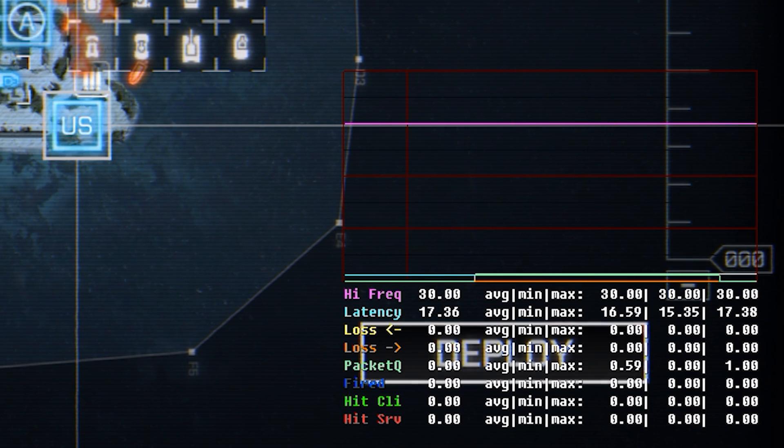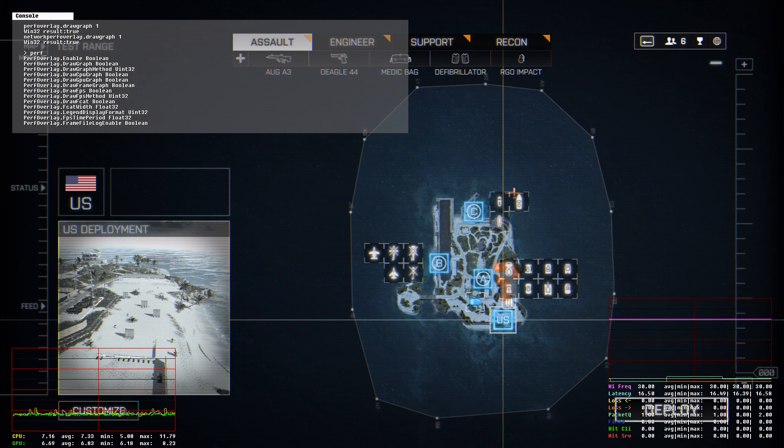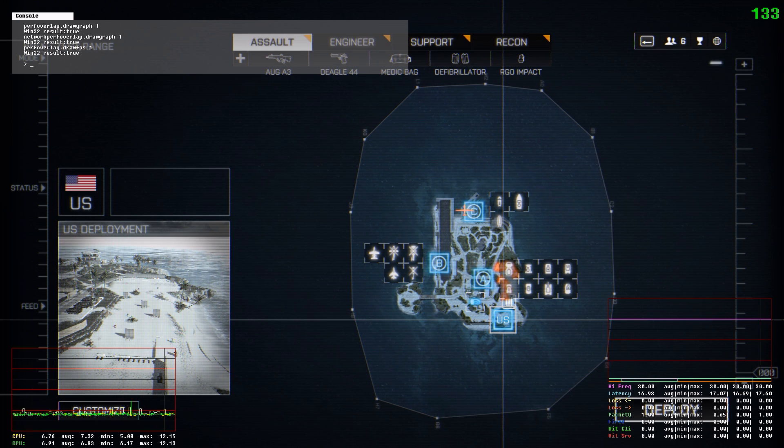These graphs are all real time — the newest time is to the right, the oldest to the left. The last overlay I want to show you is the FPS counter. You simply type perfoverlay.drawfps 1 and that puts your FPS counter in the upper right hand corner. It should have a direct relationship to your frame times.